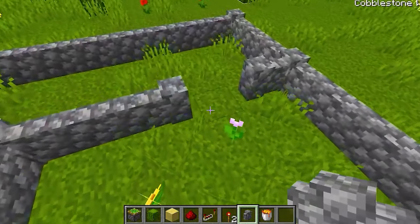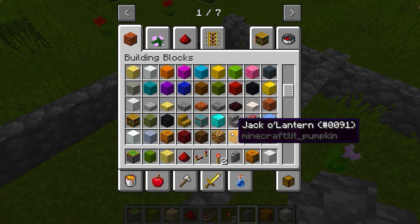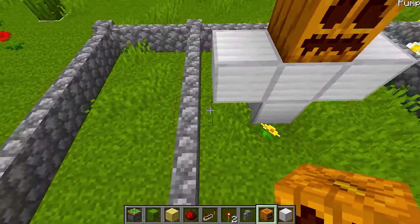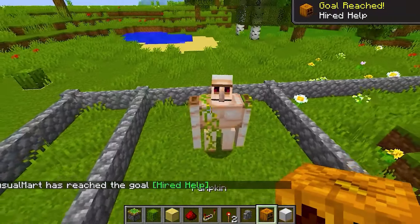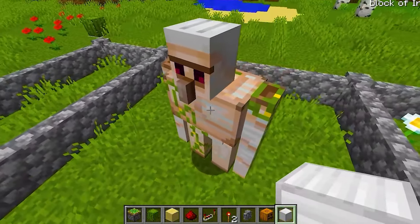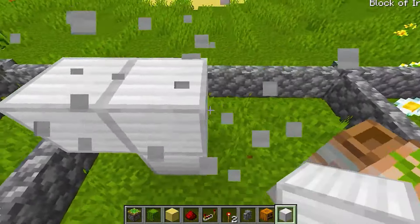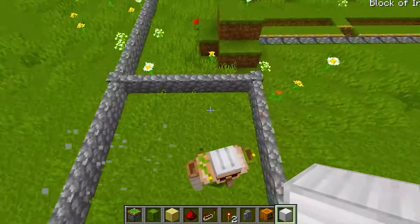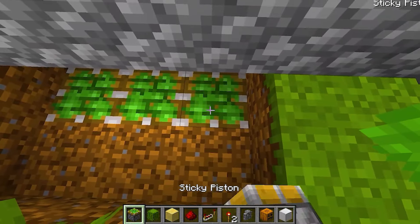We need to grab some cobblestone walls and make a perimeter of security. Roxy, you go that way and I'll go this way. Race you to the back! I am the fastest wall placer in the world. How are we going to get through the fences? We don't even have a way to get inside. We need a way to open up the fences automatically. Let's break some blocks underneath the gate and add some sticky pistons. If we hook up a lever, boom, we can automatically open and close the gates.